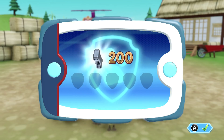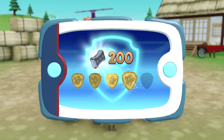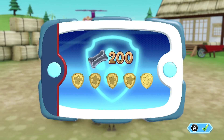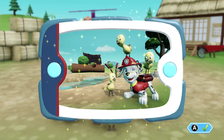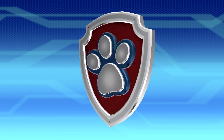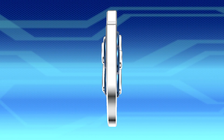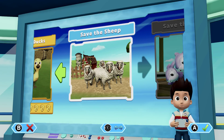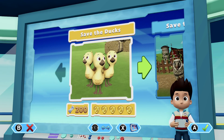For collecting so many pup treats, you earned a platinum pup treat! You got all of the golden paw prints! And unlocked the picture for this rescue mission! You can see the pictures again by highlighting the rescue mission and pressing the X button. Pups! We've got a new mission! Save the sheep! Use the left stick to move between missions! And press the A button to play!